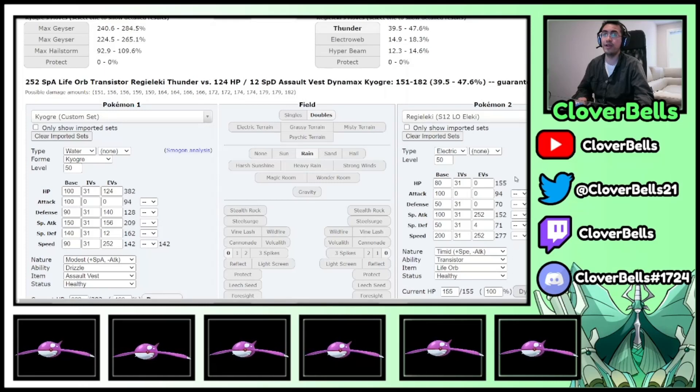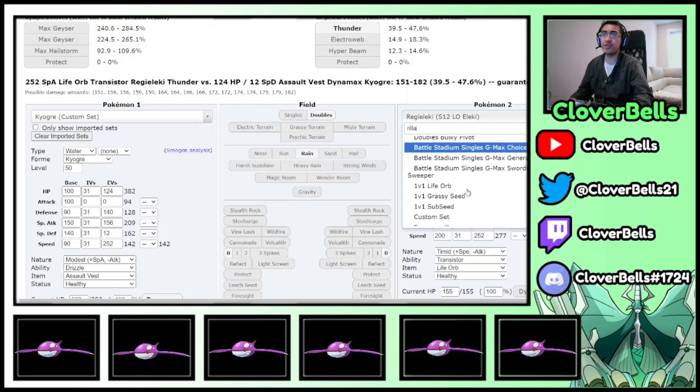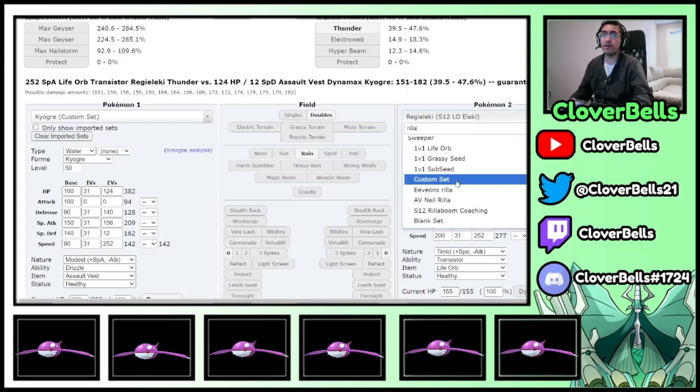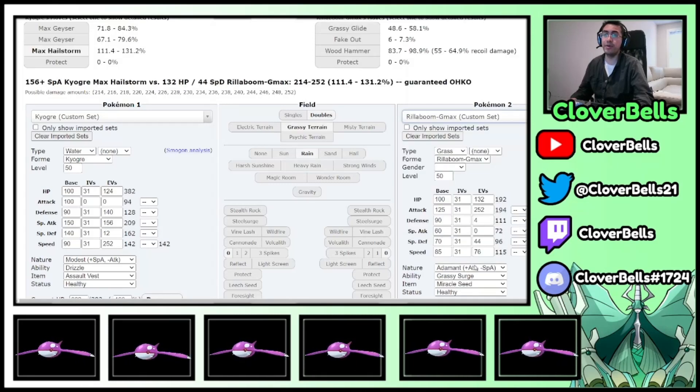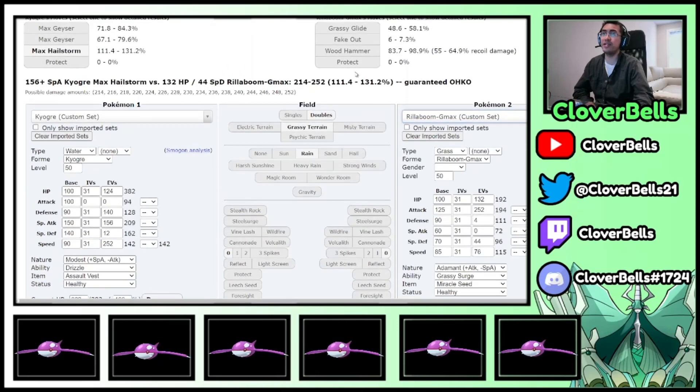What about Rillaboom? Can you live Rillaboom? Yes, you can. With an Adamant Miracle Seed Rillaboom using Wood Hammer — the strongest Rillaboom attack, no Intimidate, no Screens — you survive the raw Wood Hammer if you're Dynamaxed. Without Dynamax you're dead. With Grassy Glide, that's a good roll already, but if I have Reflect up — which you usually do with Grimmsnarl, Zacian, Incineroar, and an Airstream user on this team — you're chilling from Grassy Glide. Adamant 252 Rillaboom's Grassy Glide ain't killing you.